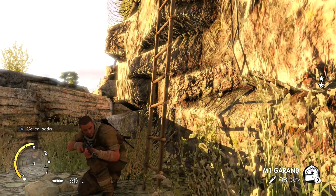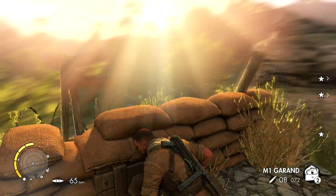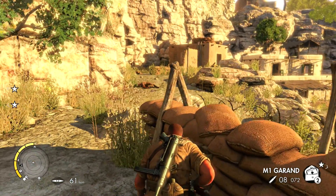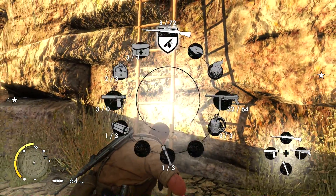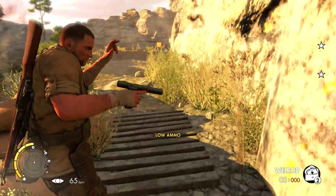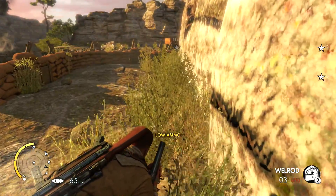Alright guys, so I got spotted a little bit earlier. I went around the edge of the map, got over here, and I'm still progressing — haven't even got to the next objectives yet. So right now I'm just trying my best to get there. I figured everything up to this point was a little pointless because it's just me hiding in the bushes and tagging people.